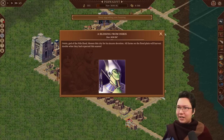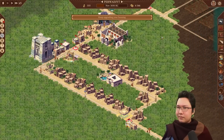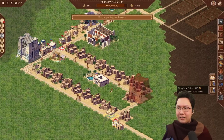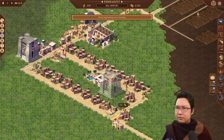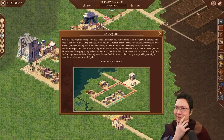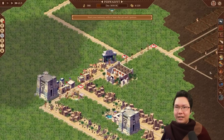A blessing from Osiris! I guess we don't really have enough food yet. I could spam down temples and shrines — you know what, let's just throw down another temple. That'll help evolve some houses.